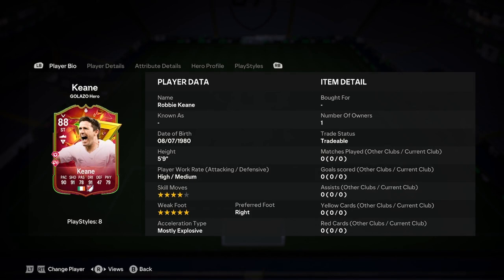Okay, hello boys, it's Adele. I'm doing a player analysis on the new Robbie Keane Galazo hero card. This is the 88 version. If you want to go watch the 91 version, that will be on my channel as well, but they're completely different boys, so I would recommend going and watching the other one if that's the one you want the player analysis for. Let's jump straight into this one here then.